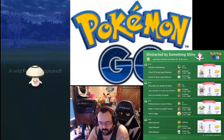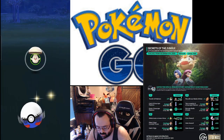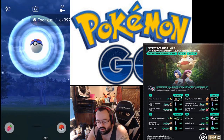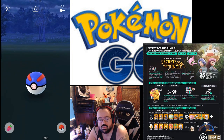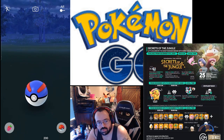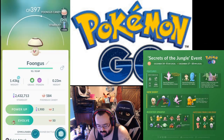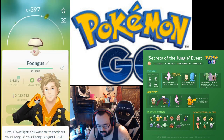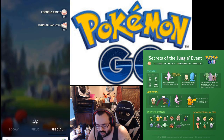This encounter should be a Foongus — 419 CP is hundo. This one's garbage, definitely getting transferred.